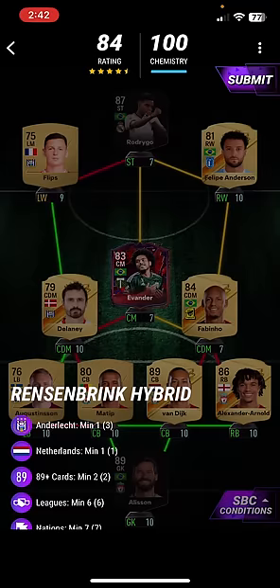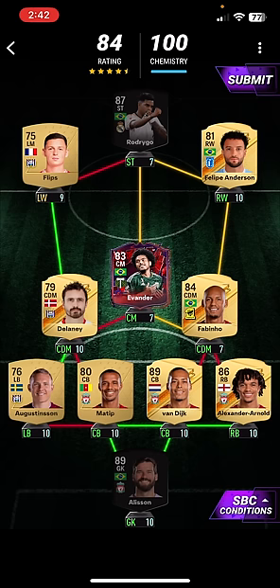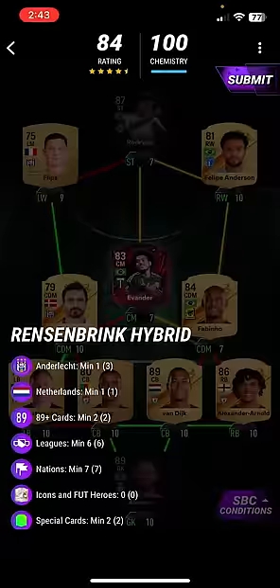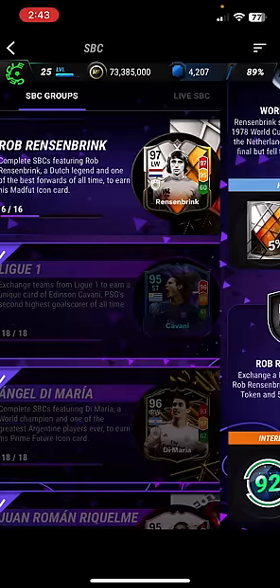In this, you need 1 Anderlecht, 1 Netherlands, 2 players rated 89, 6 Leagues, 7 Nations, 0 Icons and 2 special card types. Use Flips, Rodrigo, Rule Breakers Felipe Anderson, Fabinho, Evander, Delaney, Ogensen, Matip, Van Dijk, Alexander-Arnold and Alisson. That is how you complete that Resenbrink Hybrid.